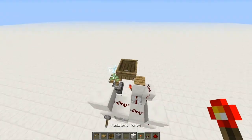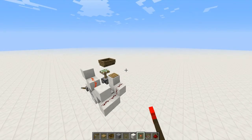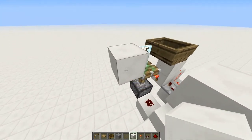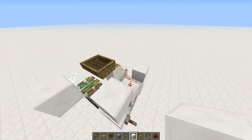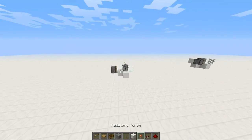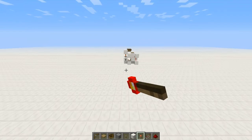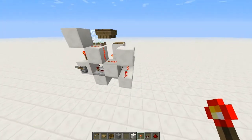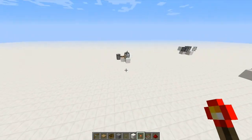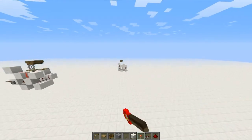So now we have the boat here and everything set up. We unlock the clock and it will start checking for a hitbox update. If the hitbox updates, the boat will fall and it will output a signal. So I'm gonna go way over here, flick this lever, update the hitbox of the glass, go back over here, and we can see that this is turned on and that the hitbox is actually updated. Now if I go back over here and turn it off, you can see it went back off.